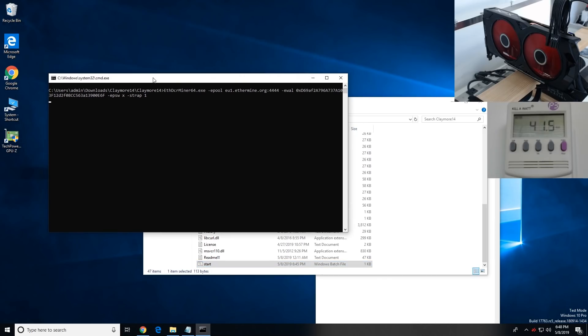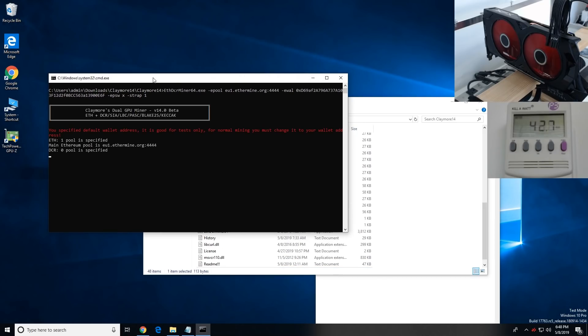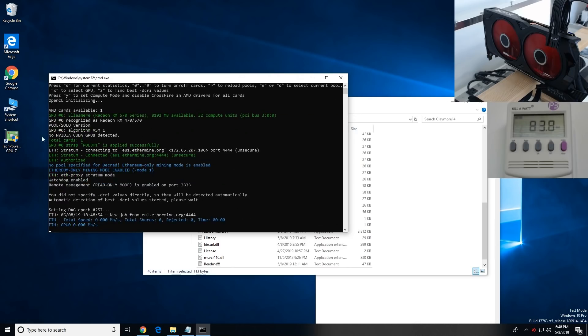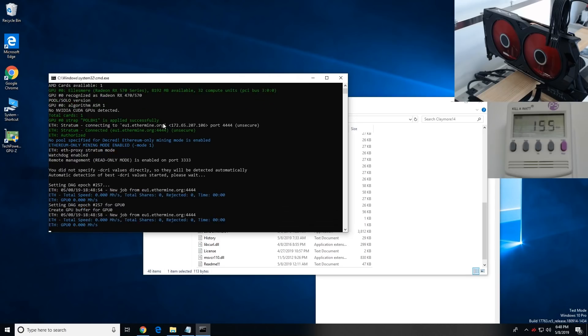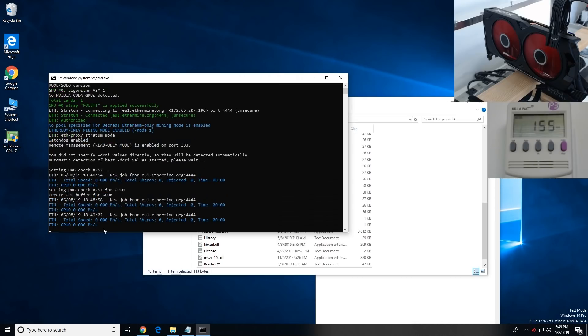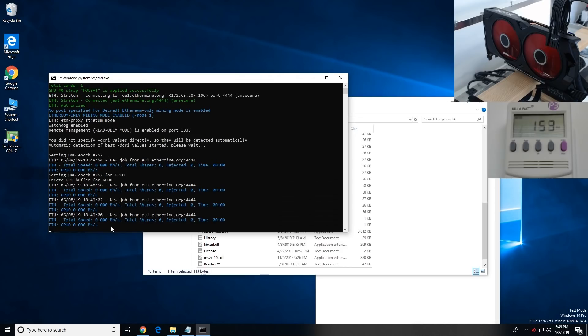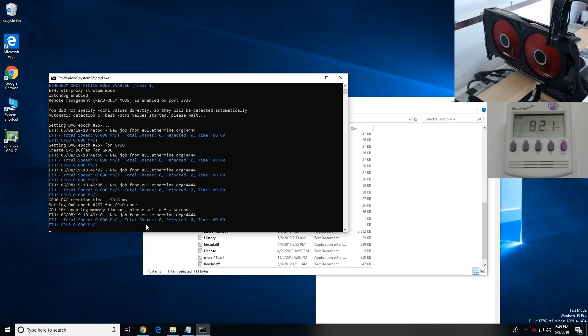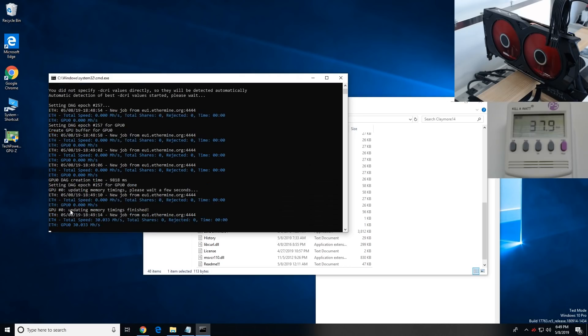GPU 0 strap Pol8H1 applied successfully — that's the memory strap Claymore implemented. Updating memory timings, please wait a few seconds... updating memory timings finished. And boom — 30 megahash!